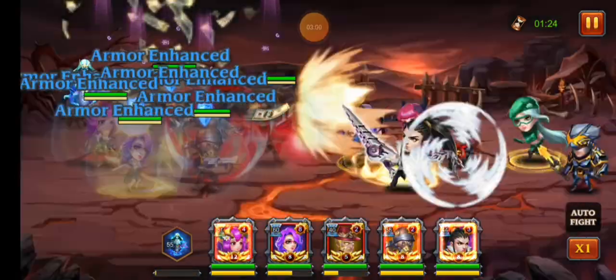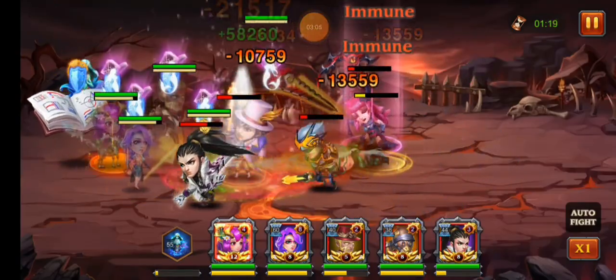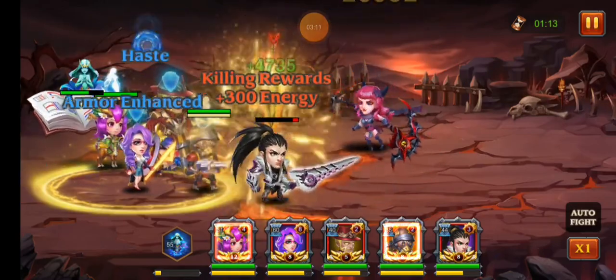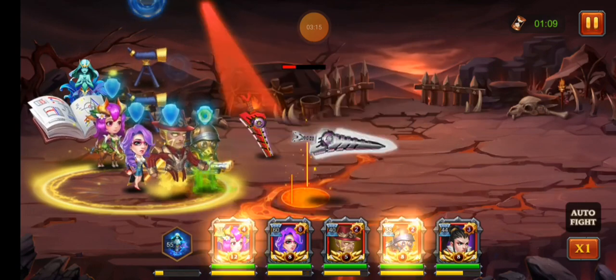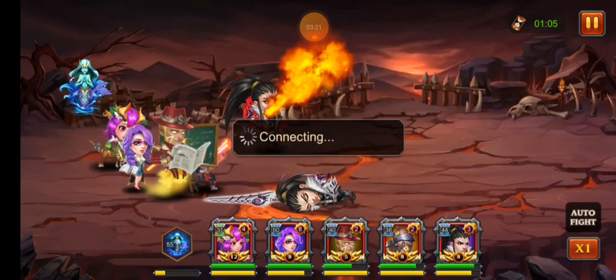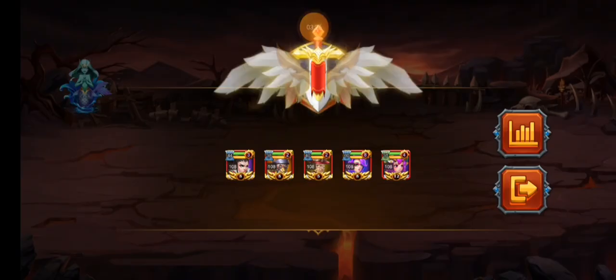Turning everyone invisible, popping ultimates — oh wow, he killed his own Skullet Sickle and now he'll die as soon as he comes out of invisible. Ancient Lamp Genie is supposed to disable that physical immunity, so that seems to be a bug.